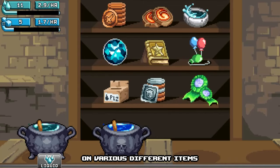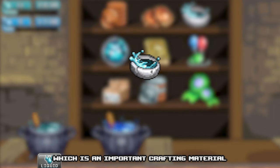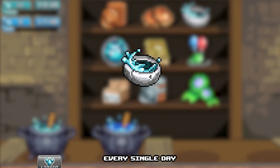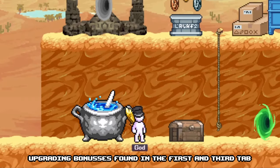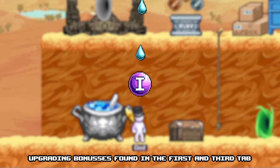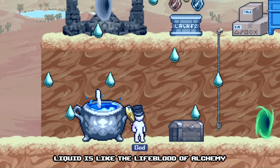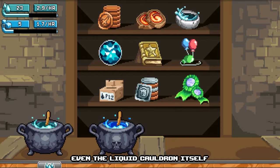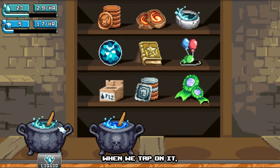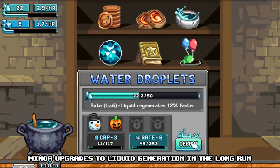Liquid can be spent in the second tab on various different items, like distilled water, which is an important crafting material, and I recommend buying a few every single day. But the main purpose of liquid is upgrading bonuses found in the first and third tab, which we will get to later. Keep in mind, liquid is like the lifeblood of alchemy — all bonuses can be improved at the cost of liquid, even the liquid cauldron itself. When we tap on it, we can sacrifice liquid to receive minor upgrades to liquid generation in the long run.